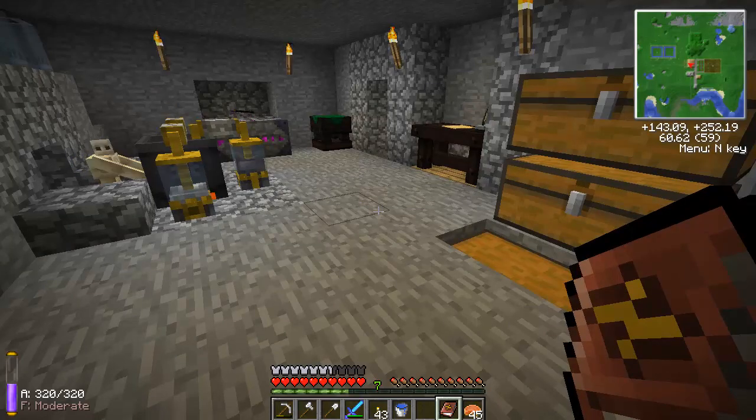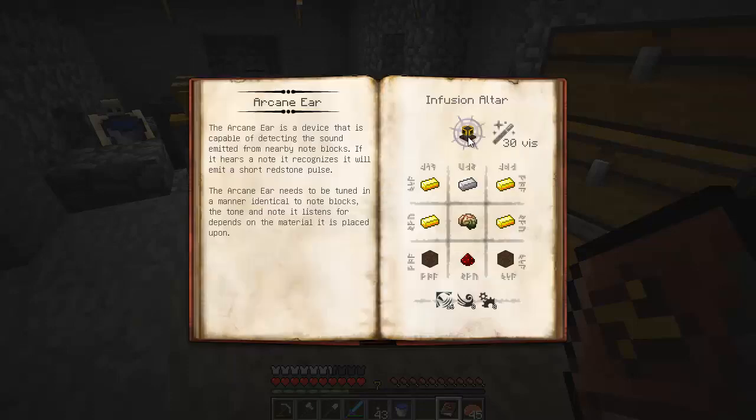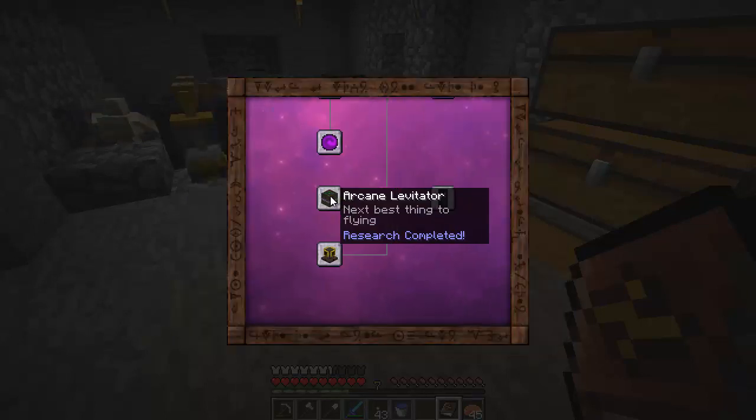Hey guys, I'm back and I've done a little bit of research. I got the arcane ear — it detects note blocks and can output a redstone signal. The only use I can think of would be some kind of password door where you play a sequence of notes and use a bunch of these to detect it, output redstone, open the door. Someone tell me what this is useful for other than that — I'm really not sure. But we have it, it's got some use I'm sure.